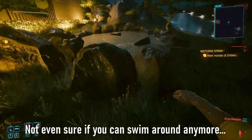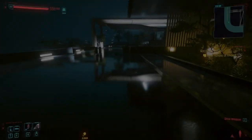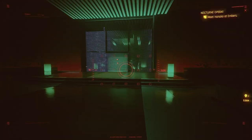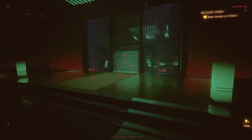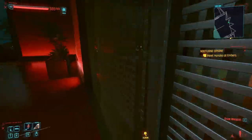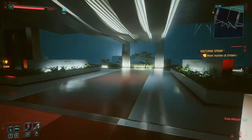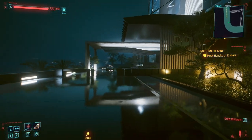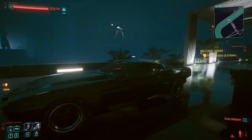Once you're in, you want to make your way around to the entrance, which is at the back of the building. Some people come here and these shutters aren't down, but for me they were down. There is a way to get them open. First thing you've got to do is summon your car and it'll smash through the barricade and come to you. Now this is the tricky part.